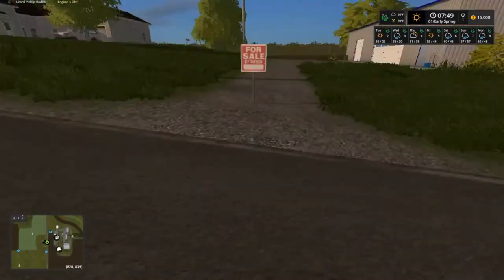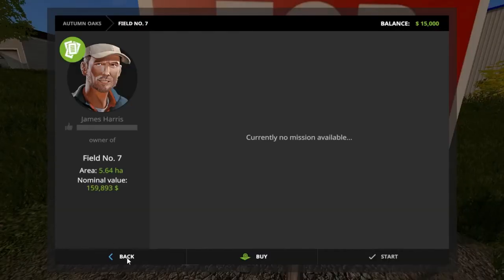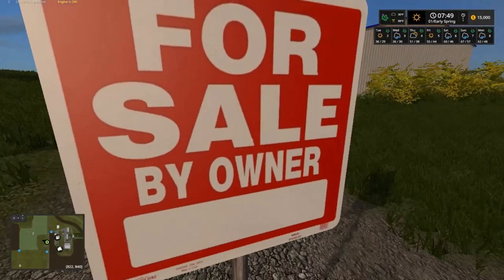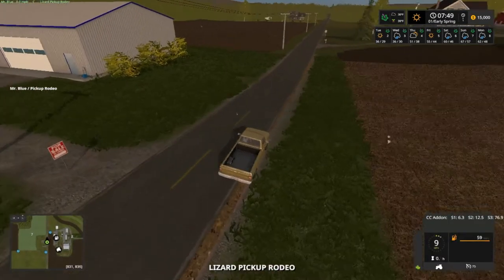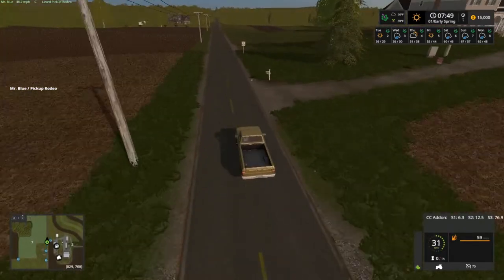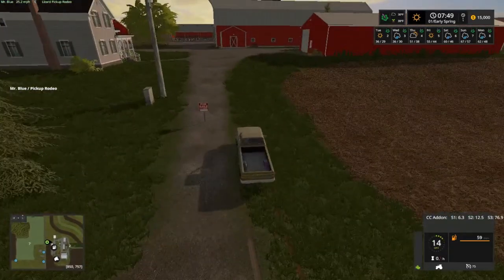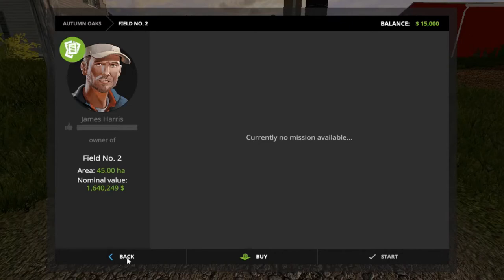Let's see what this is - field number seven, about $160,000. So you buy that and you get field seven. And this one over here - that's field number two. Whoa folks, 1.6 million! I only got $15,000 right now. Amazing.